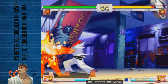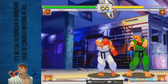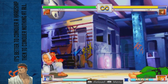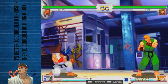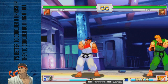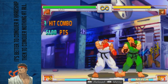His basic combos include low forward into EX Fireball, which is safe and less likely to be red-parried. If you're unsure how to attack on their wakeup, let them wake up, give them half a second to see if they do anything, then do low forward into EX Fireball. Very safe, very hard to red-parry and punish, gets good damage, and pushes them farther into the corner — which is very advantageous for you.